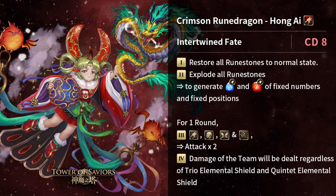Before ending the card review, let's look at Hong Ai's active skill — it has a CD of 8, which is relatively long. Most importantly, point number one: it restores all runes to normal state, removing all electrifying, petrified, and frozen runes. Point number two: it explodes all runestones to generate enchanted dragon, water, and fire runes in fixed numbers and fixed positions — odd columns are water, even columns are fire — giving your entire team a damage boost of times 2 for one round.